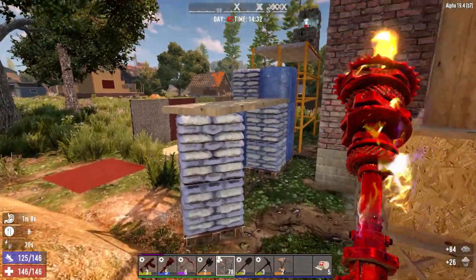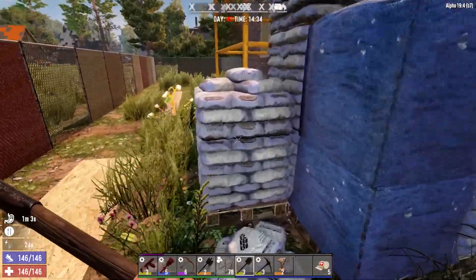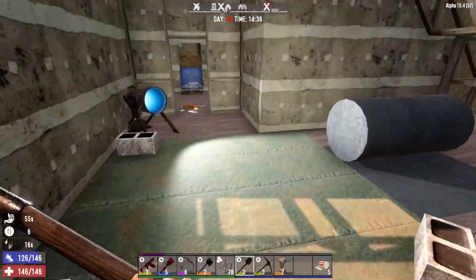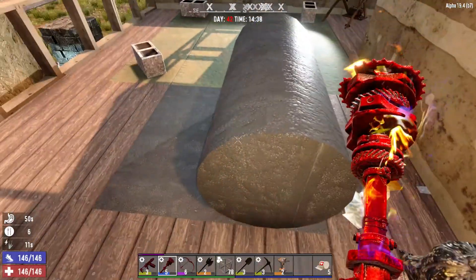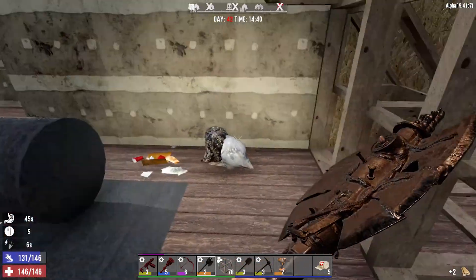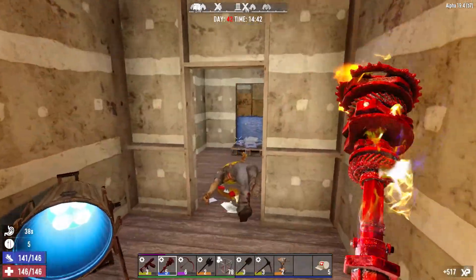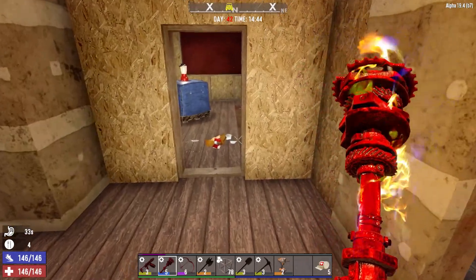It does have some nice cement and cobble over here, but actually I think we need these to get inside. Maybe dig those up later. Oh, this is a carpet roll — I think you can break this up for a bunch of cloth? No, it's wood. That's not at all what I thought it was going to be. More cobble and cement here — I might just have to gather it.